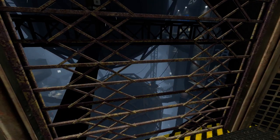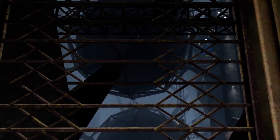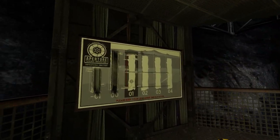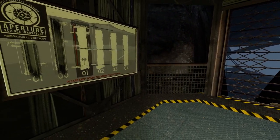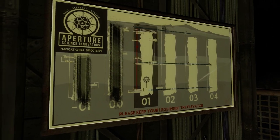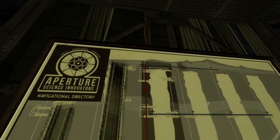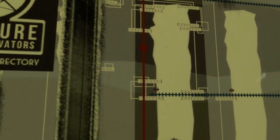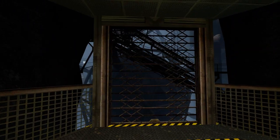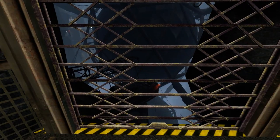There are people over there and all over the place. As I was saying about this sign, it's specifically designed for this and it shows it's the very first chapter, and you are somewhere in between here — keep your legs inside the elevator. Just don't ask about shafts 0 and minus 1. No, no, we don't want to talk about that.